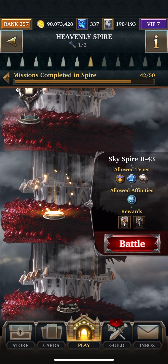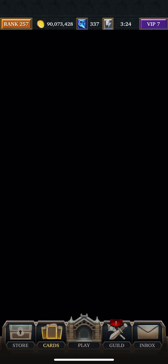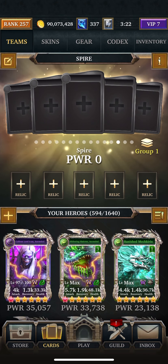What you're going to need here is Water, Honored, Spirit, and Fable.